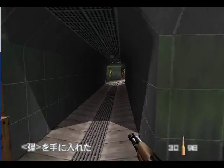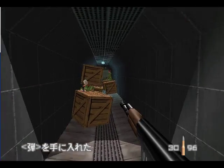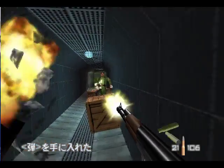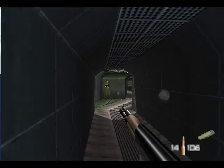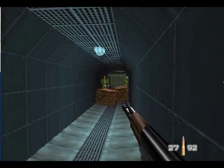Just kill all these guards — if you get this timing down, they can't really do too much. Watch out for the explosions though; they do a lot of damage on Double Agent difficulty.